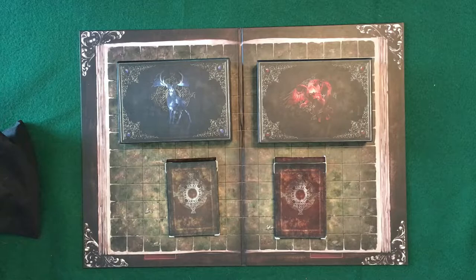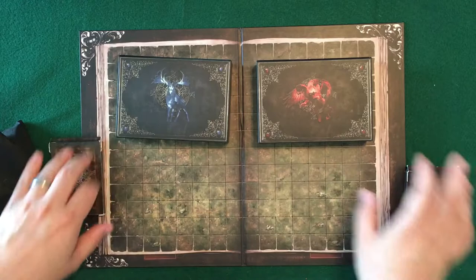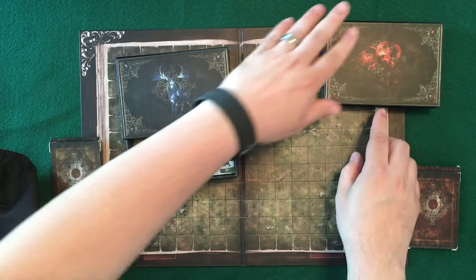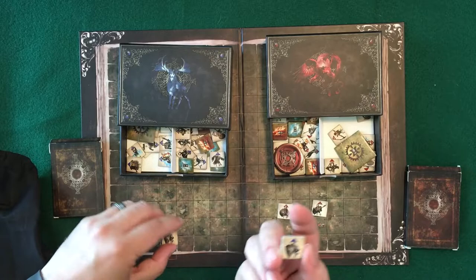So this is the components that they sent with this prototype copy of Tales of War. There will be some changes in the final copy, but for all intents and purposes for the review, this is what they sent. Quality of everything is really nice. We have these two boxes here and these two packs of cards. Underneath that is the main board. And then we also have this bag here. In these two boxes you're going to have these slightly larger than chit pieces, and these are going to represent the different units.